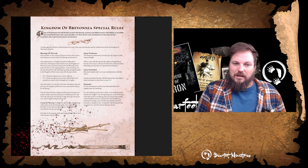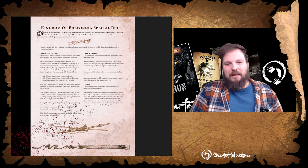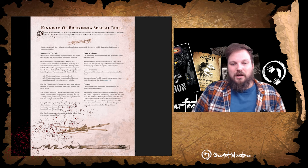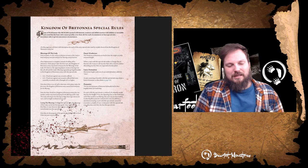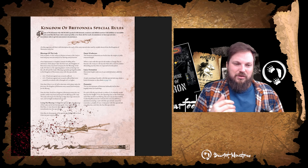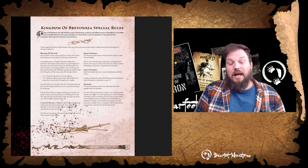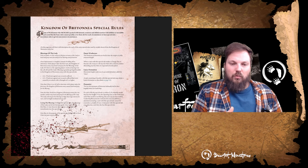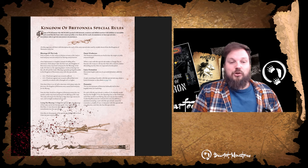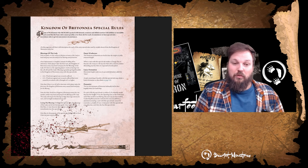Finest War Horses applies to Bretonnian knight-level warhorses — you can re-roll ones on the charge, which is really good for maximum-length charges. When you declare a charge at 17 inches with Swift Stride, re-rolling ones on the warhorse's movement dice gives you that extra chance to complete the charge rather than your opponent getting the jump on you.